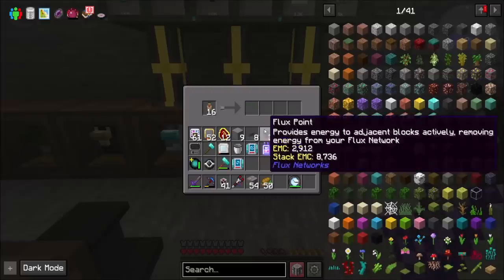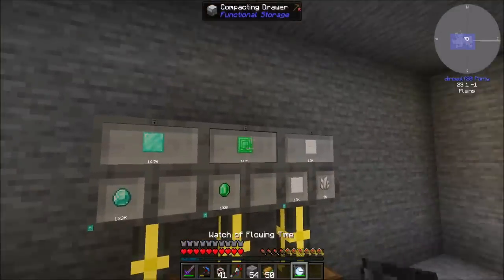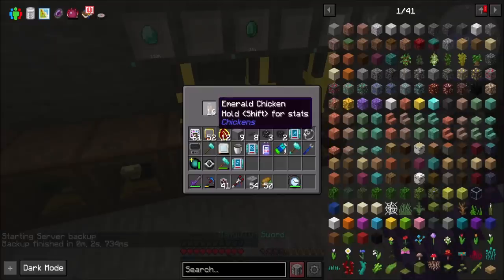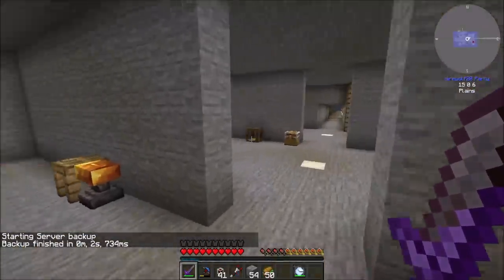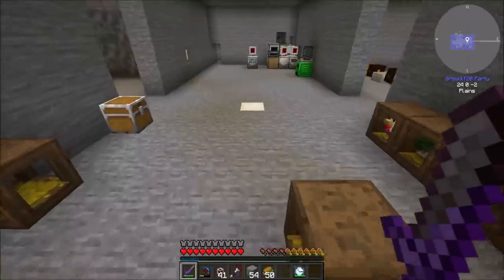Everybody keeps saying that you can stack chickens up to 16, so I did that and it's now done. We have a stupid amount of resources here and stupid amounts of EMC. It's probably not a bad idea to acknowledge that — you can stack those chickens up. So if you need more EMC, that's another way to go about it. This chicken is just producing a pretty silly amount of stuff.